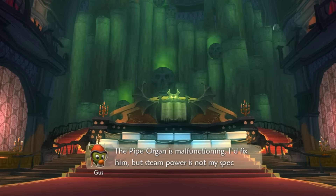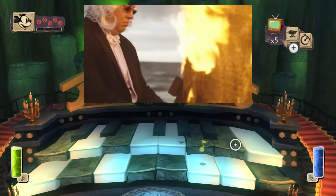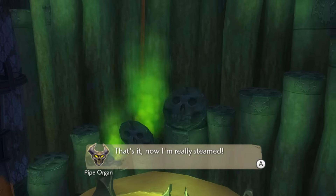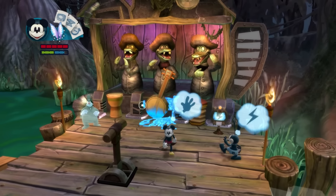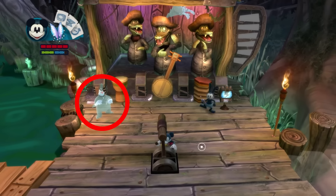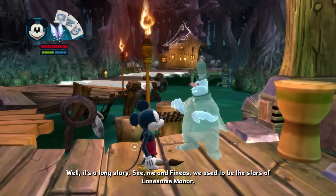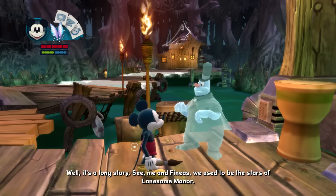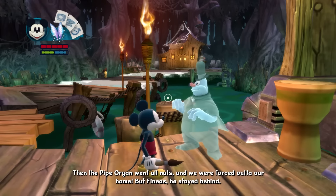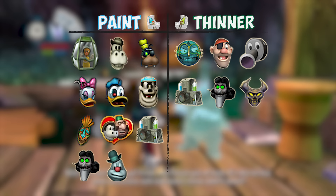The pipe organ in the Lonesome Manor ballroom also has a great quest. The paint path involves Mickey playing music for the pipe organ to calm him down, while the thinner path involves Mickey thinning out the keys to make him even more angry. In Epic Mickey 2, there's a quest in Bog Easy from a ghost named Raleigh. Based on Raleigh's dialogue, Mickey did not help the pipe organ calm down in the canon: 'Me and Phineas, we used to be the stars of Lonesome Manor. Then the pipe organ went all nuts and we were forced out of our home. But Phineas, he stayed behind.' So the thinner path is canon for the pipe organ.